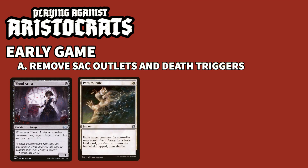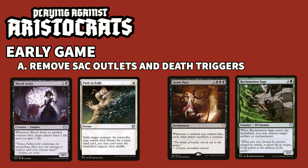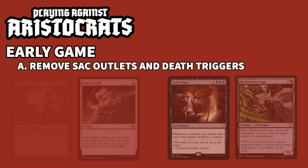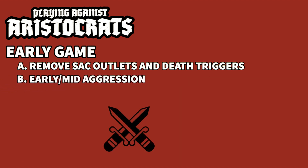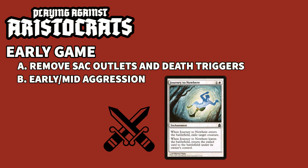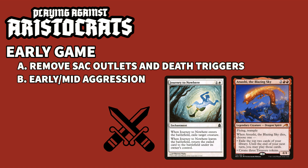They play a turn 2 Blood Artist, you play a turn 2 Path to Exile. They play a turn 4 Grave Pact, you play a turn 4 Nex Sage. Every card you get off their board is more mana they'll have to spend next turn to reestablish. Making them catch up is the name of the game, and these low mana cost responses will save us mana to also progress whatever our strategy is. In the early to mid game, play aggressive whenever possible — swing at the aristocrats deck. Remove cards early on in the aristocrats' field to make them reestablish, and drop early to mid-range threats that they'll need to use their removal on. The more removal they're using, the less aristocrat cards they're playing or have in hand, which allows us some wiggle room.